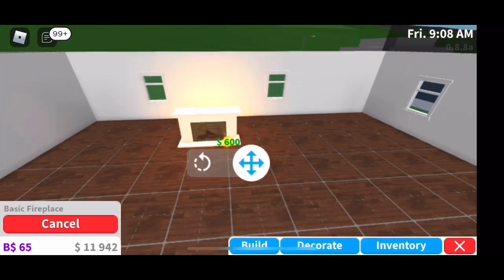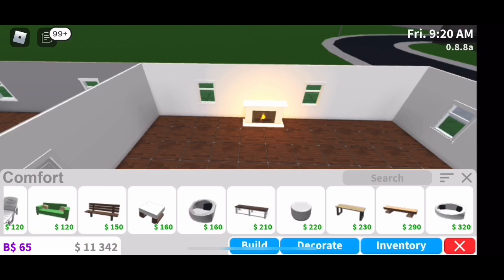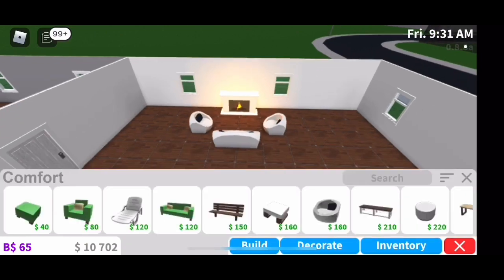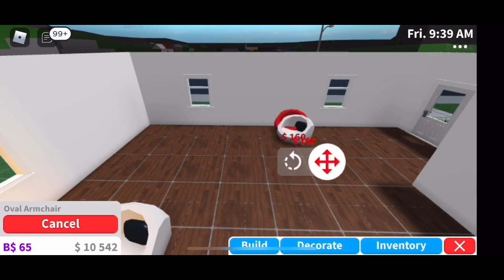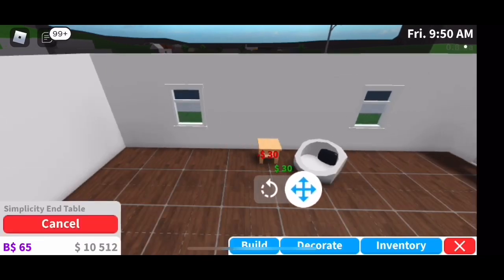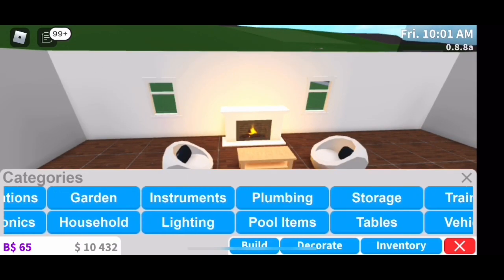Now I move inside and start decorating. I start decorating the living room, and then I realize I never put in lighting for the whole house — I totally forgot lights. I put a little fireplace area in, and then there's a little side area where I bring in a table and chair. I put a bookshelf in there later and a magic coffee table as an end table.